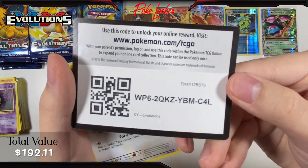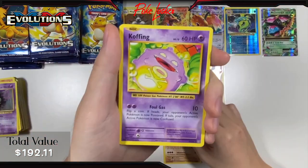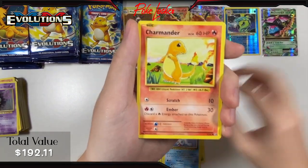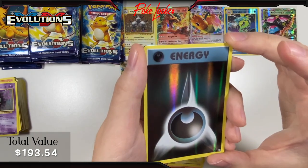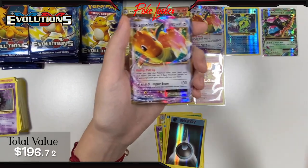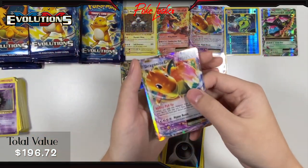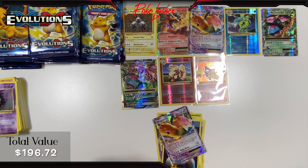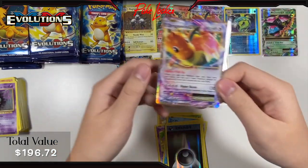Pack 9: Machoke, Koffing, Kakuna, Doduo, Staryu, Seal, Charmander, Magnemite, Reverse Holo Darkness Energy — always love the reverse holo energies, they look pretty amazing — and another Dragonite EX. Are you kidding me?! We don't stop getting hits. This is ridiculous. I gotta get more sleeves because I did not have enough prepared. Nine hits out of nine packs!